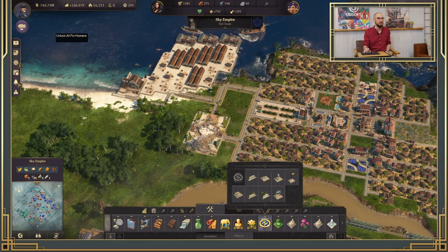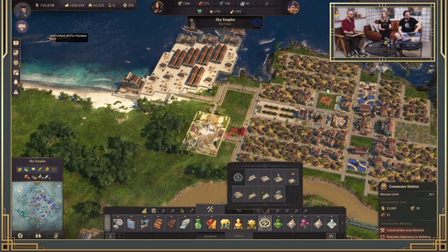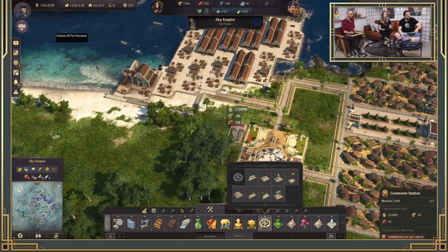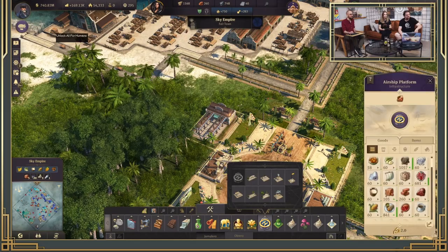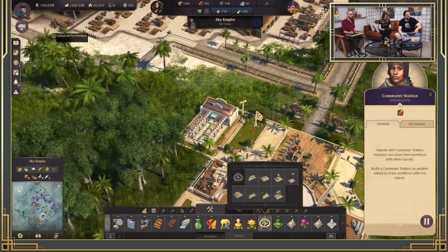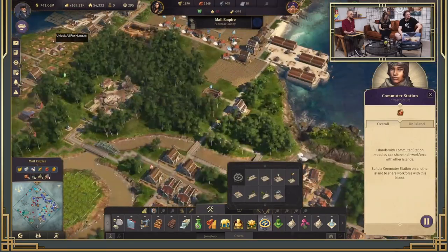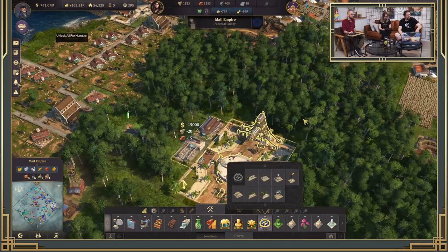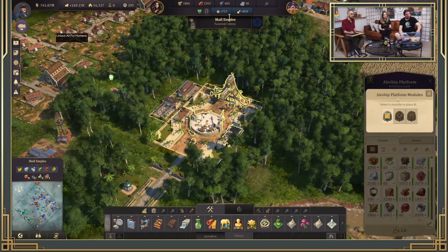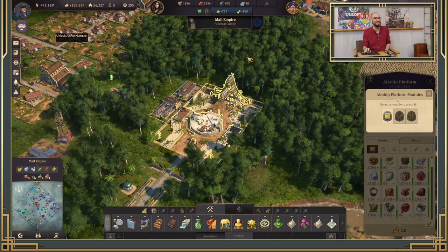The second module is definitely the big one — the commuter pier. This is something many have been expecting for the new world; there is already a mod that does it if you don't want to wait. Basically, something we already have in the old world: when you connect two different islands with two commuter piers, their workforce is shared. You can have one island without any houses and another with a lot of houses, connect them with commuter piers, and now both islands share the same workforce. This will work the same way with airships, between islands within a region.